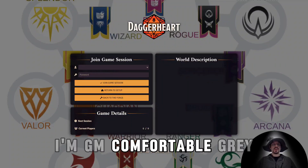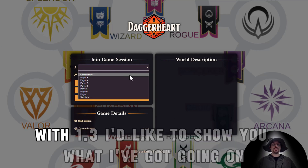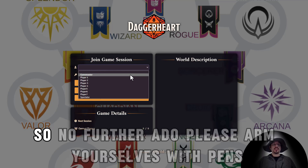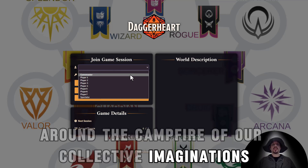Good afternoon, I'm GM Comfortable Gray with the latest version 1.3 update for DigerHeart. I've updated my world. With 1.3, I'd like to show you what I've got going on. So, with no further ado, please arm yourselves with pens and shield yourselves with graph paper as we gather around the campfire of our collective imaginations.